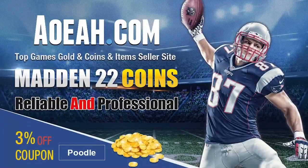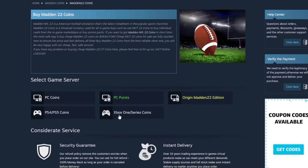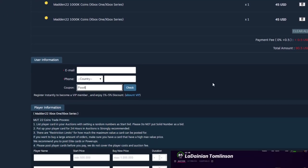If you're looking for the absolute cheapest coins on the internet right now, head on over to my sponsor aoea.com. They've got the cheapest coins on the market — you can get a million for under 50 bucks. Make sure to always use code 'poodle' at checkout to get your additional three percent off.